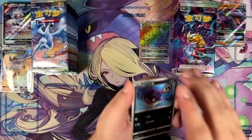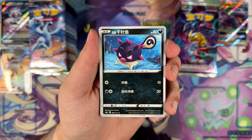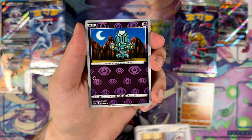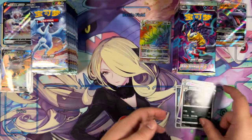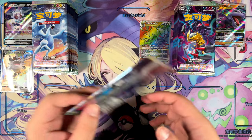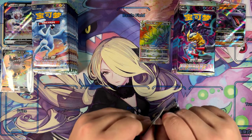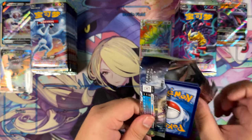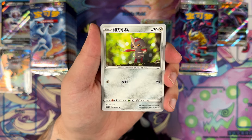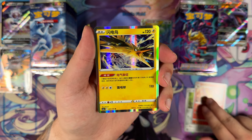I think fat booster boxes are the way to go if you're trying to get into Chinese boxes or just buying Chinese packs in general. I highly recommend you check out my video on how to buy sets like these. I always buy them off Taobao using Sugar Goo and it's so easy to do — like anyone can do it. Believe me, if I can do it, then you can do it too.